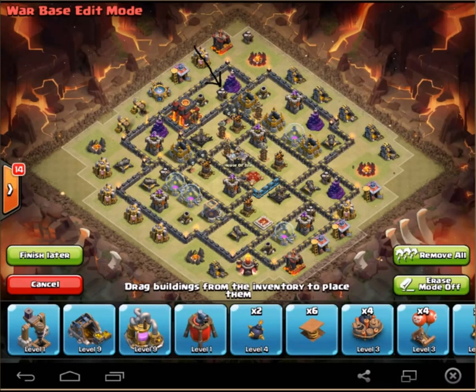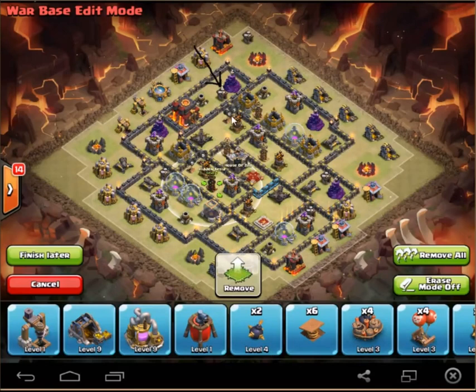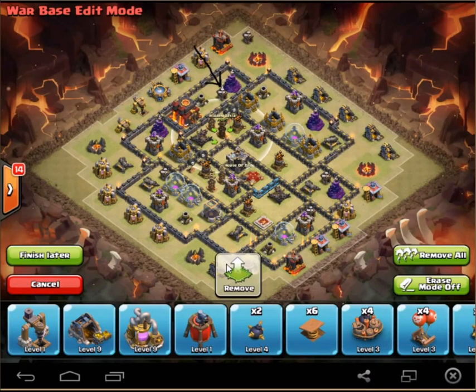What I actually think works better is doubling them up — so placing both Teslas on one air defense that also has the double seek air bombs (double SAMs) right there. Doubling up the Teslas with the doubling of the air mines just ensures those Hounds go down that much quicker.